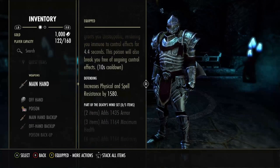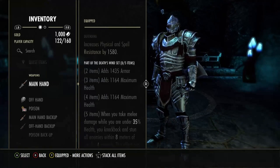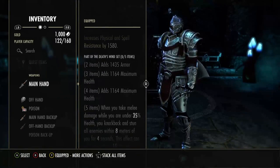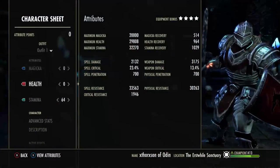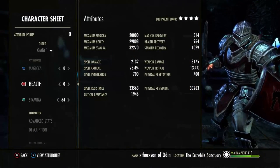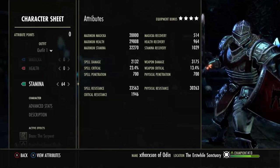Getting into the gear. I am running Death's Wind on the back bar. If you want to run Bloodthirsty or other options you can. I like to bring my resistances back in line with my spell resistance — that way it's at 33k and 30k; otherwise it's just offset too much in my opinion.